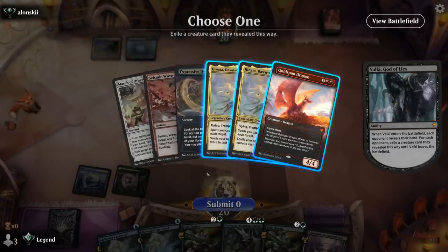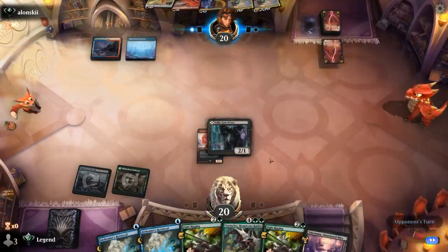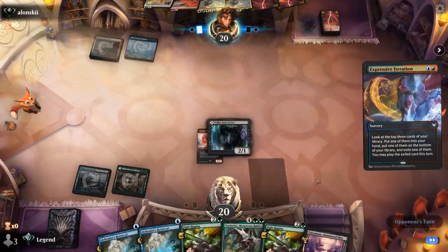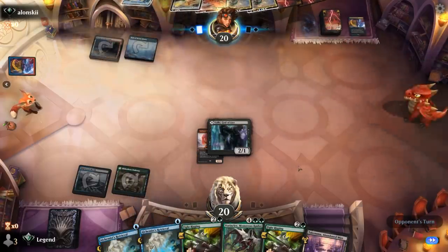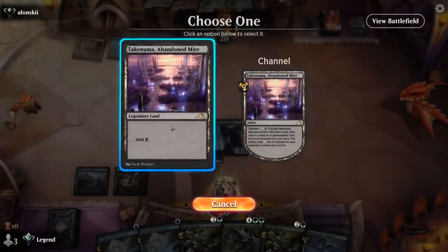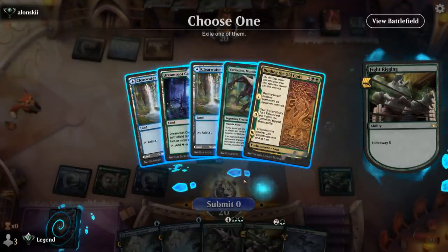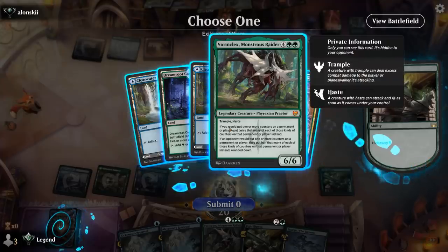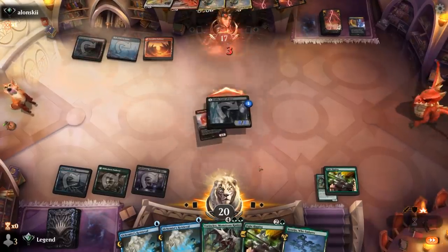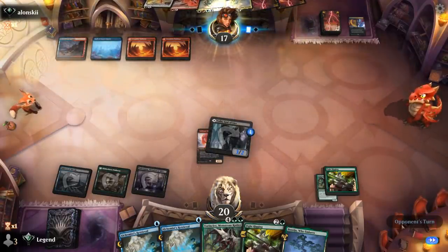Fight Rigging is not going to be able to grow Valki large enough to survive Seismic Wave. We could try to keep up Alchemist's Retrieval, but we probably just have to hope to draw a big creature. For now we play Fight Rigging, get in for three, and find a Vorinclex or Binding. We have a Vorinclex in hand, but I'd still rather want a free Vorinclex than a free Binding. Still no white mana, so it's going to be removal for Valki here.